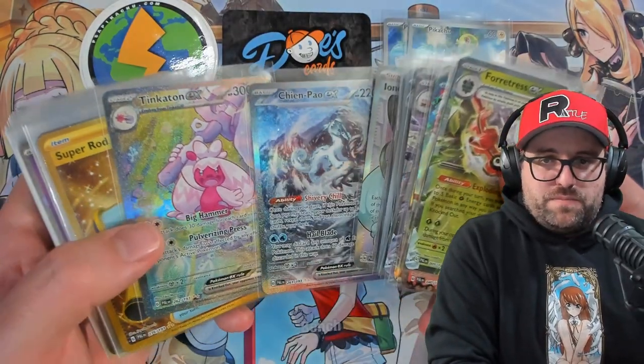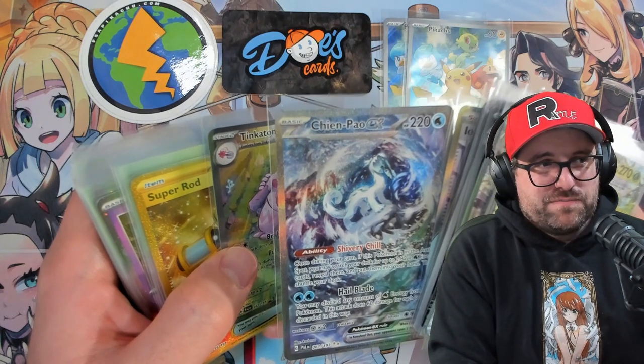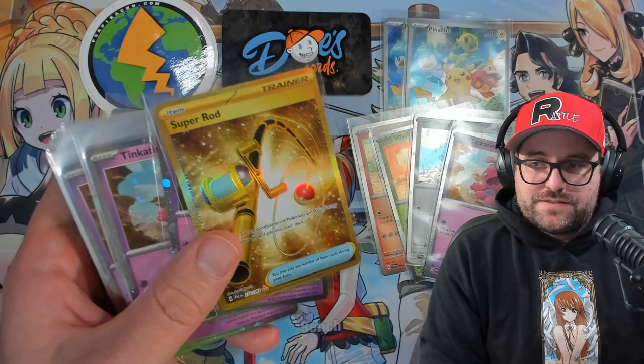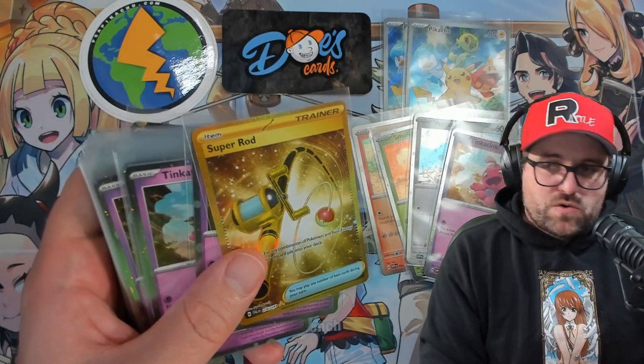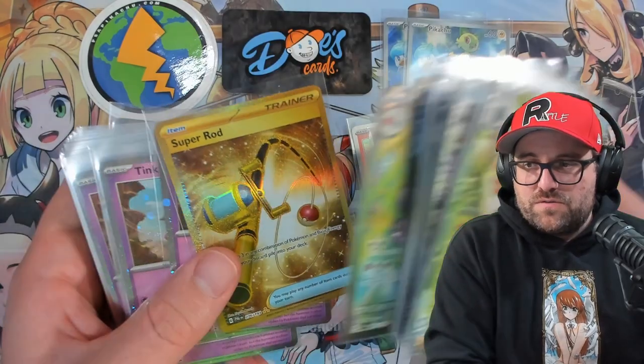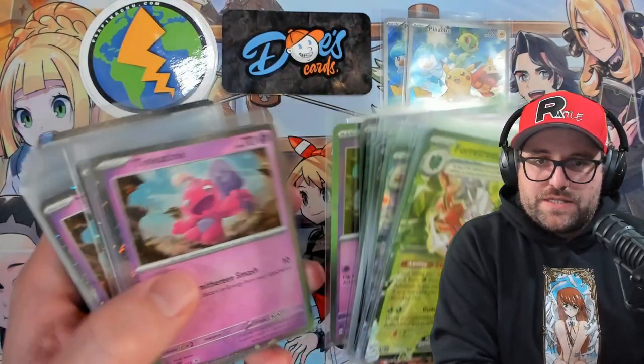Full arts: five full arts — three Pokemon, two trainers. Two SIRs here. The Chien-Pao, very cool — I like that artwork. The blizzard works really well with the sparkles and the Tinkerton EX, also a cool one. Both Pokemon designs are pretty good. We got a Superrod, and yes, those are hyper rares — don't confuse them. The gold cards are now hyper rares with three gold stars at the bottom. We got one of those items. Then we got promos at the end, and then we're going to do some math and check stuff off on the Poke Collector.